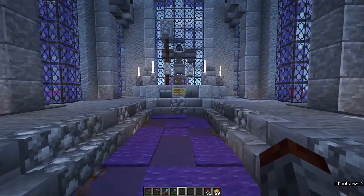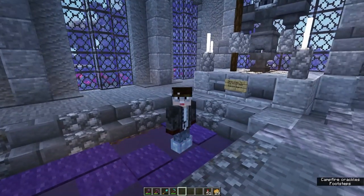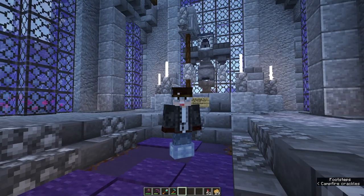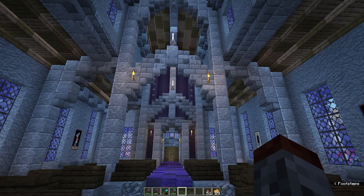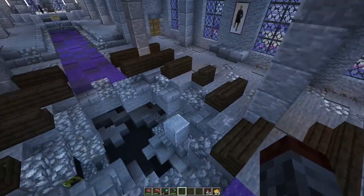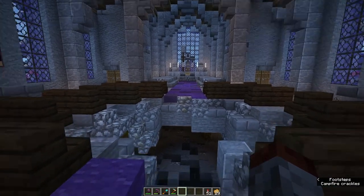This build was made when we reached 500 subs — now we are 10 times further along, which is insane. Thank you so much to you all. The whole lore concept is that King Rayon the Third came down and was going a bit insane because voices were driving him to dig into the temple. We have a fallen-in section — the temple has been abandoned and the floor has caved in due to the stuff going on down there.